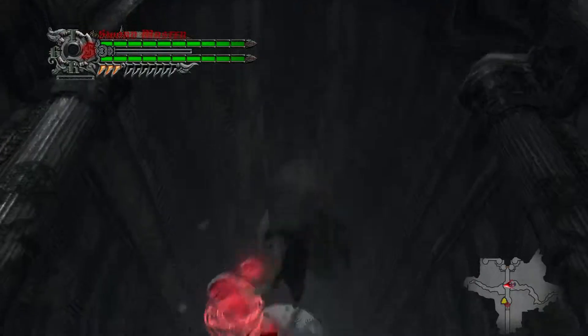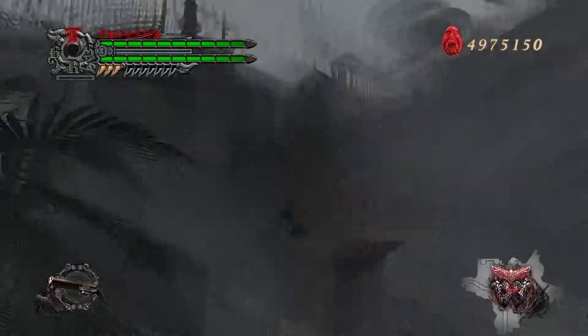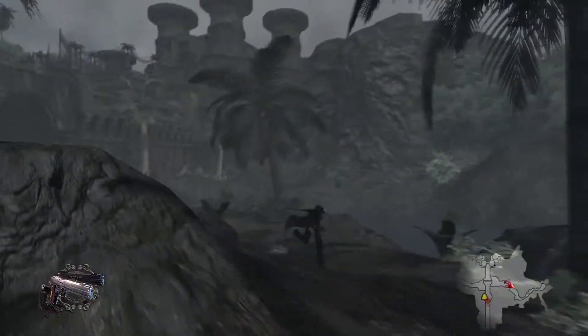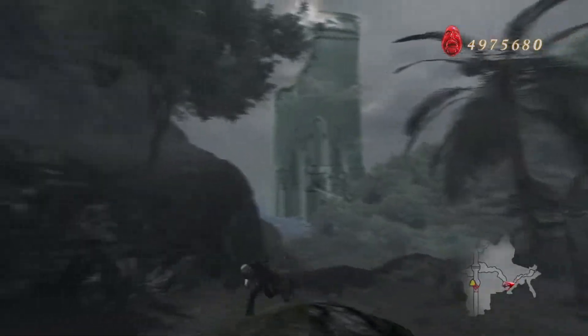Distortion occurs when devil trigger is activated or deactivated — Dante will flash white for a second. During this window, any attack that hits will get an enormous damage boost. This is just a quick intro to it. There's a lot more detail when it comes to maximizing your damage, but for fighting a blitz there are only a few timings you need to know.